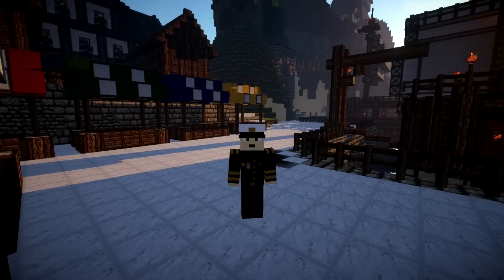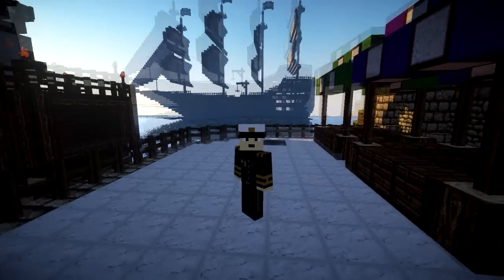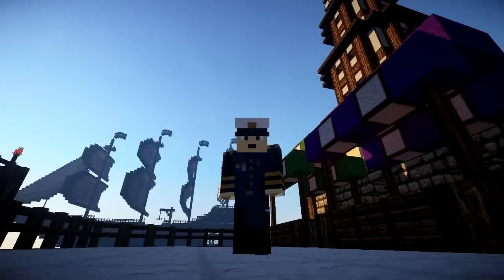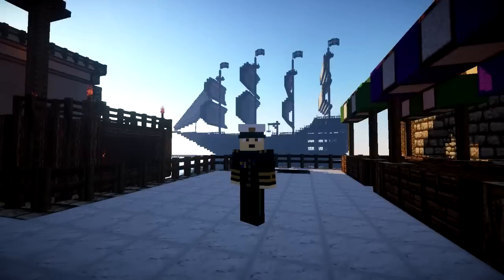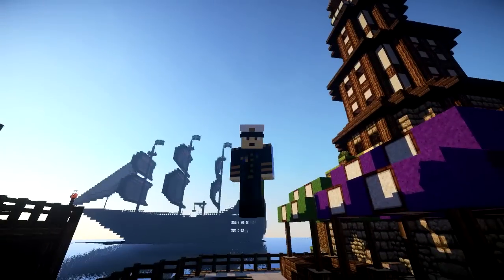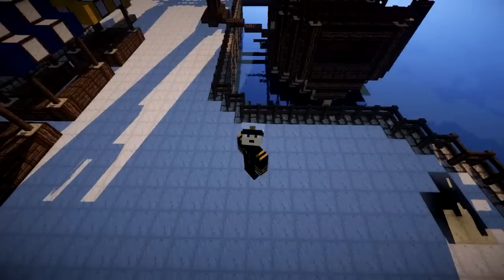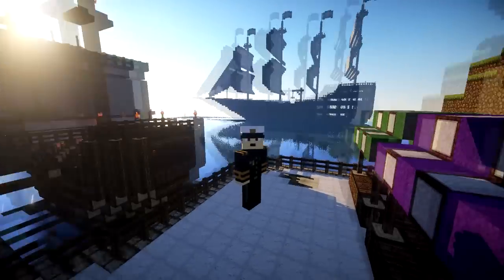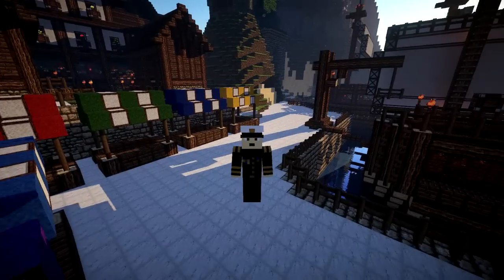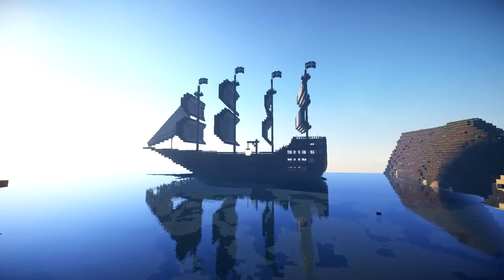Hi guys and welcome back to another kind of let's tour of one of my older medieval worlds, just to see what's changed and get some ideas. Behind me is one absolutely massive ship. My skin is slightly invisible because of this weird new preview of the shader pack, which is Zeus — I've got the 10.1 preview so there are quite a few bugs. I'm basically just going to be flying around and talking to you guys about what's in here.